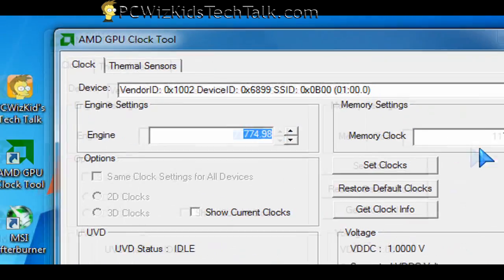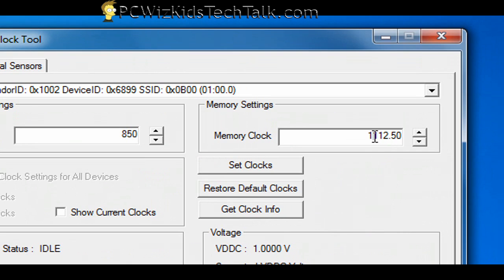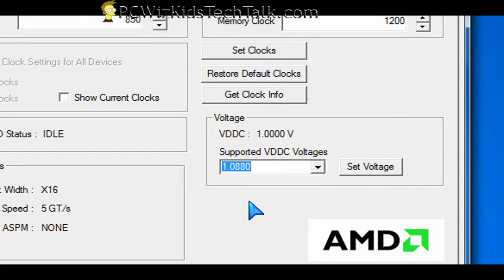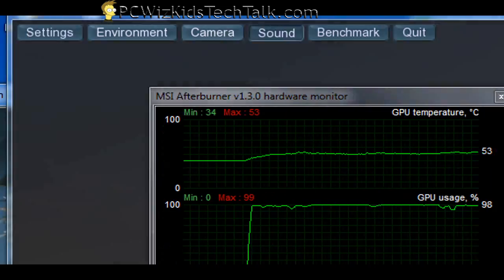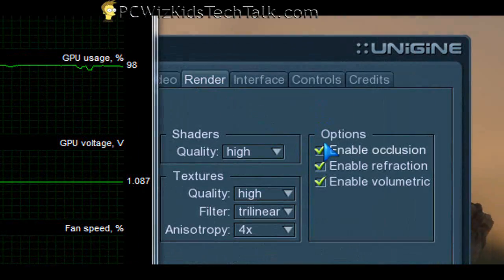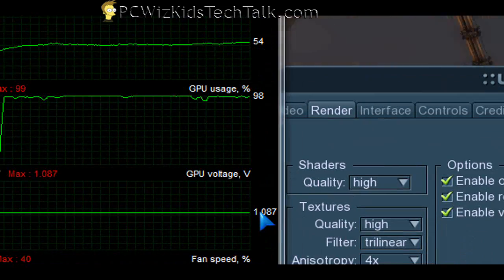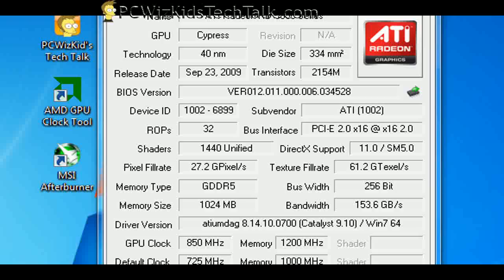That's pretty good considering the amount of overclocking I did. The other way you can overclock is using the AMD GPU Clock Tool, which is what I used to overclock this to basically match a 5870 — 850 MHz for the core and 1200 MHz for the memory clock, which is 4800 effectively. Increase the voltage to maximum, set the clock, and away you go. I used the MSI Afterburner utility to monitor and set the fan speed. Running benchmarks in the background at full load, 100%, super high settings, the temperature did not go over 57 degrees Celsius at 850 MHz core and 1200 MHz for the memory. Terrific card for overclocking — I was so happy with the results.